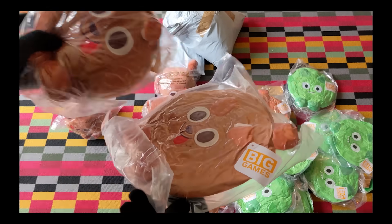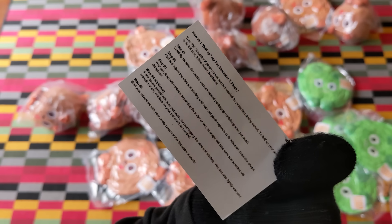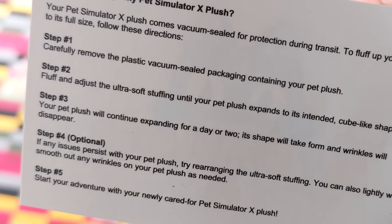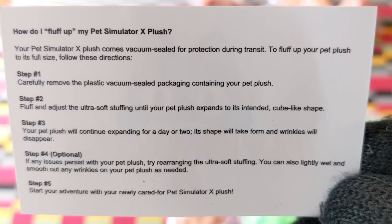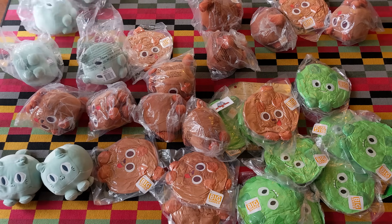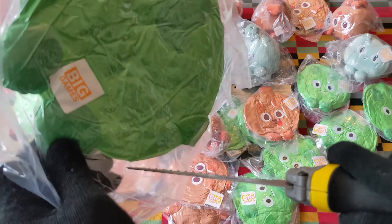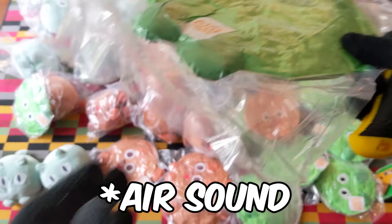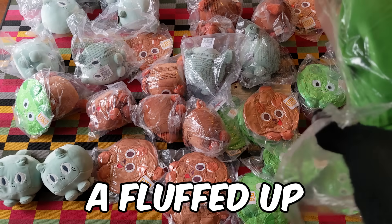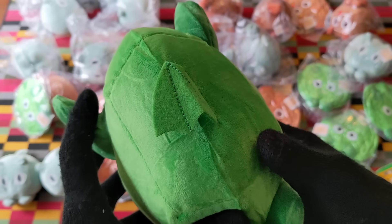We're going to try and get the flat-packed ones in a similar shape to the others, with the help of these instructions - 'How to fluff up your plushie by Preston. Step one: carefully remove the plastic vacuum-sealed packaging containing your pet plush.' No thank you to instructions - I've done this before with the huge cat plushies. I'll use this child-friendly knife to open the plushies. All we've got to do is pierce a hole and listen for the sound - did you hear that? The air's coming out, and you can slowly see the plushie expanding.